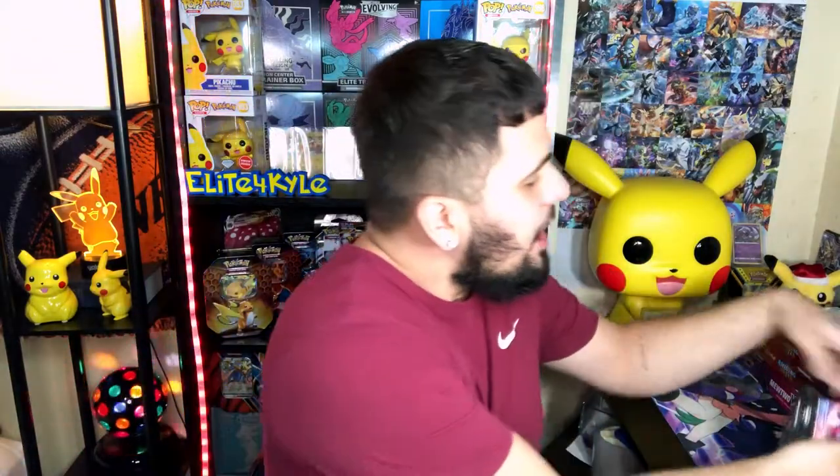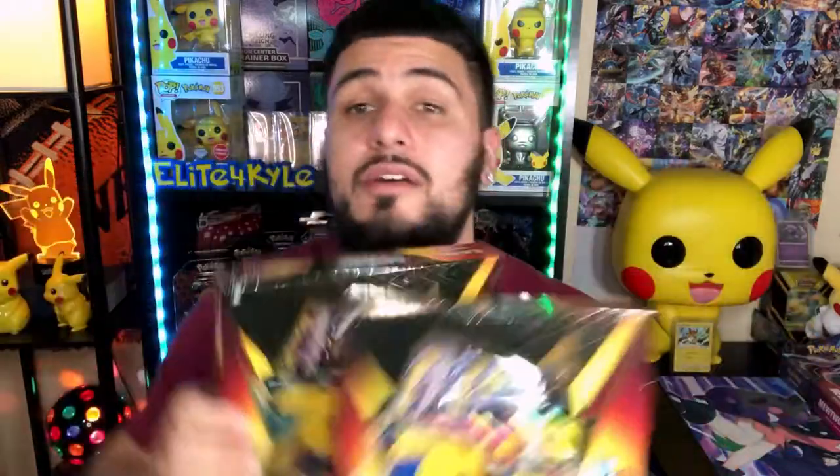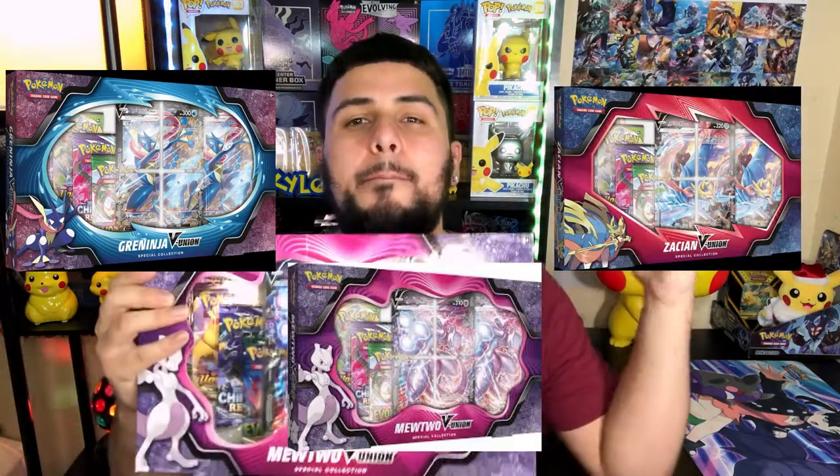We got five Sword and Shield base set packs — there's an Evolving Sky mixed in there — so five of these. Then it doesn't stop there: we got eight of the Evolving Sky blister packs to open, we got two of the Shining Fates Pikachu boxes. We're opening a lot of cool stuff today guys, and the brand new product — the V Union Mewtwo box.